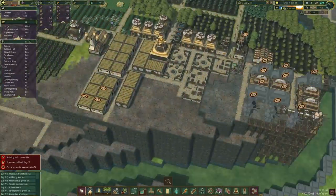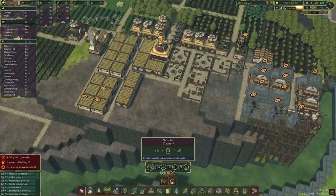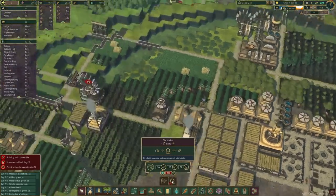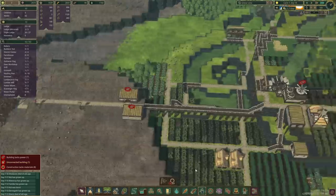That means we're going to have to start processing metal. That is 300 science points — we've got almost 3,000. We need 50 blanks, 20 gears, and 30 scrap to build one of those, and it needs power.